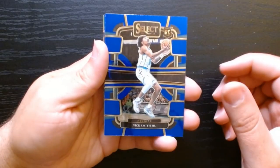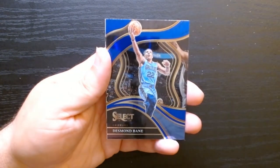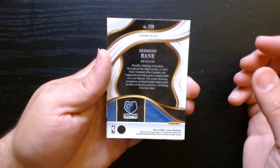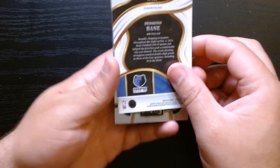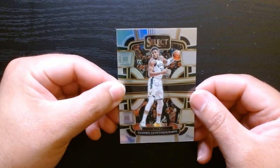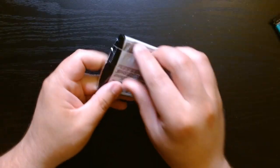Nice. Get our fourth pack in. We got Nick Smith Jr. rookie. So many rookies that don't really matter that much. There we go — Desmond Bain. And we got a silver of Giannis — that's nice. This is a courtside level. So you got concourse, and then you got the courtside, like the field level in football. That's nice, I like that look. See if we can pull a mezzanine. Look at that silver Giannis — nice shine.